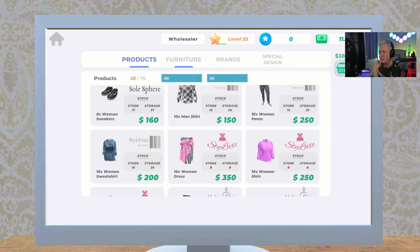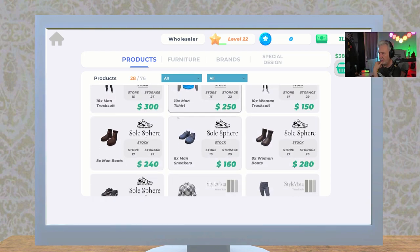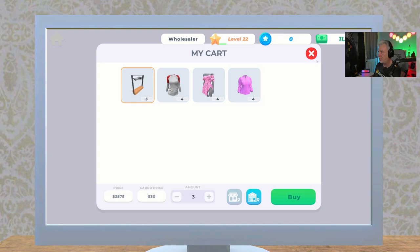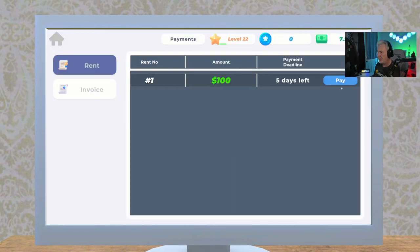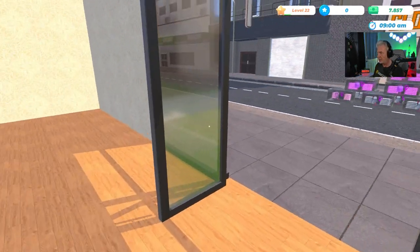We have three new products so we need to add three of those shelves. Let's go to our new products — right here we've got the women's baseball shirt, we'll add four of those; this lovely dress, we'll add four of those; and this shirt, we'll add four of those. Four, four, four — three shelves. Let's go ahead and buy that. Still have seven thousand dollars. I need to pay my bills too — invoice is seventeen dollars.